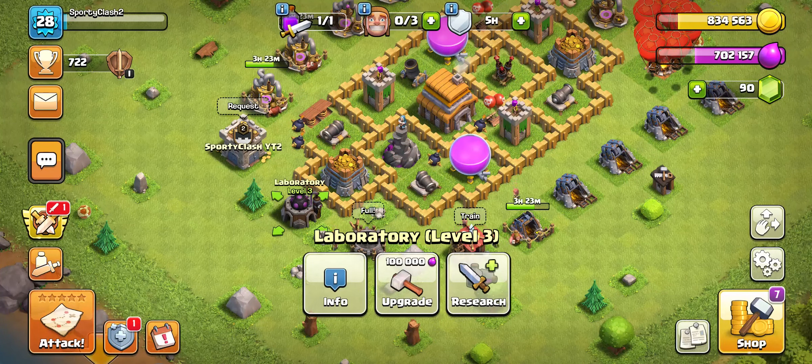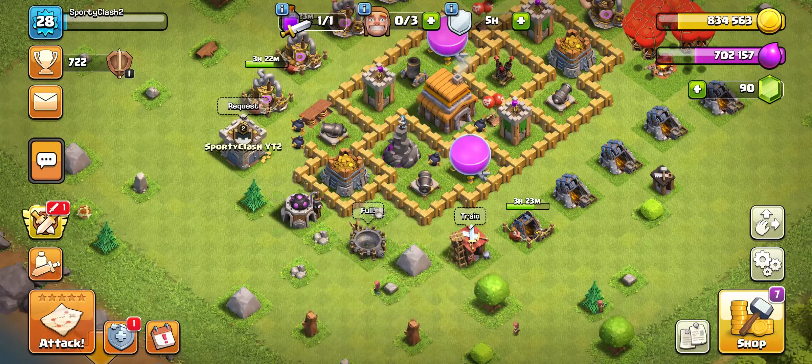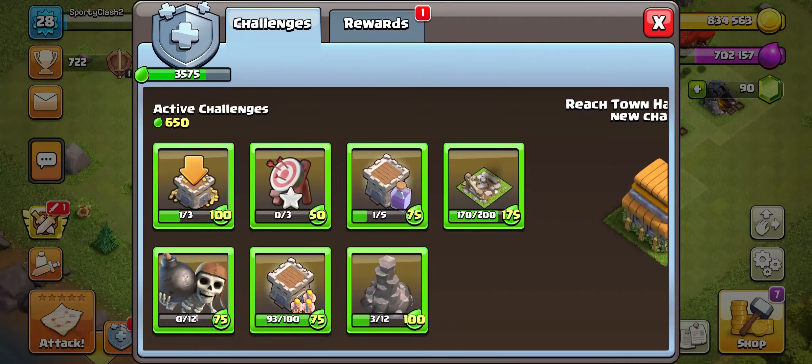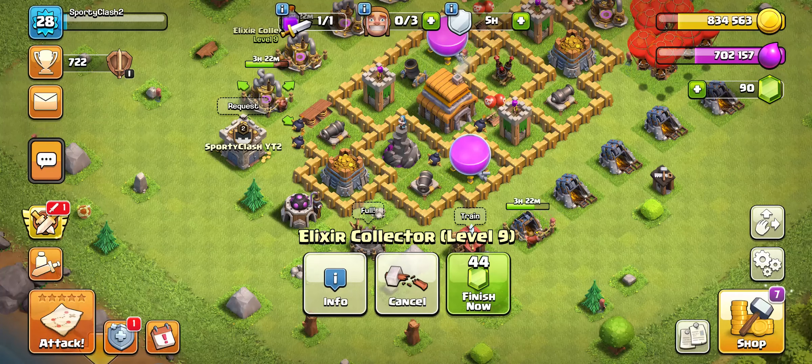We're at 90 gems right now, as you can see — a very far distance off from a thousand. One thing I've also noticed is the difference when you don't have the Gold Pass. I still can't buy it since it unlocks at Town Hall 6. 10 hours of collector upgrades is what's holding me back and it really stinks because I just want to get new stuff.